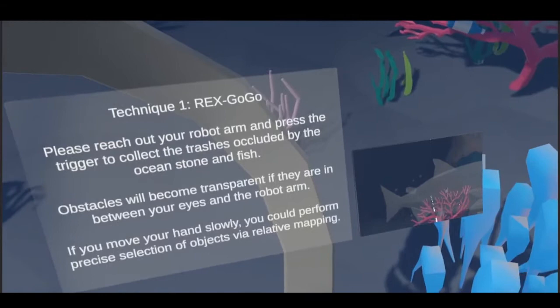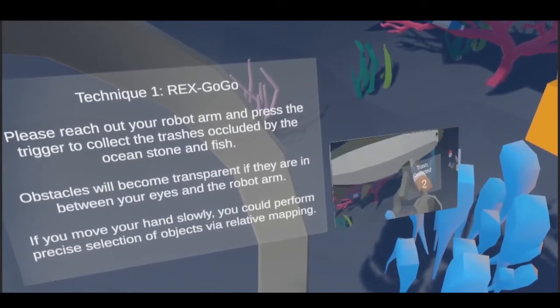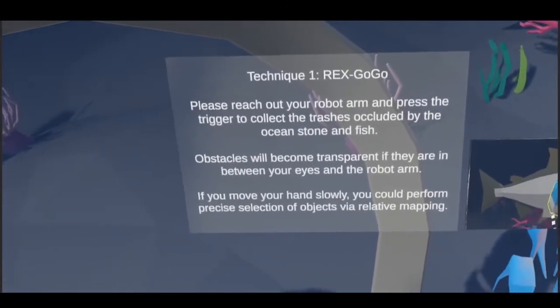Please reach out your robot arm and press the trigger to collect the trash occluded by the ocean stone and fish. Obstacles will become transparent if they are in between your eyes and the robot arm. If you remove your hand slowly, you could perform precise selection of objects via relative mapping.